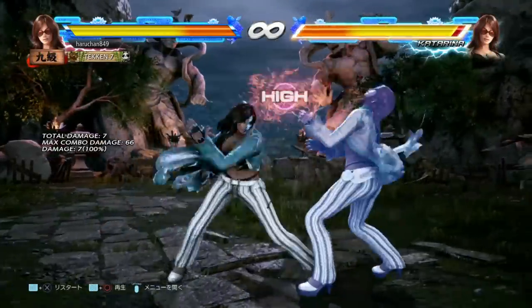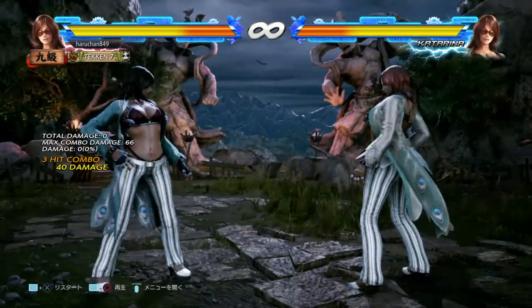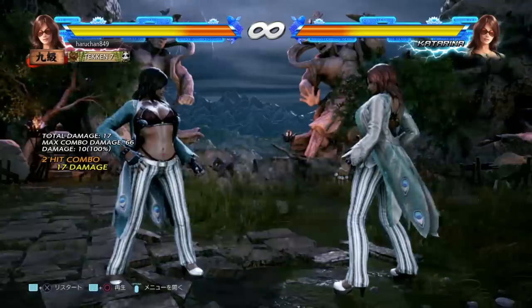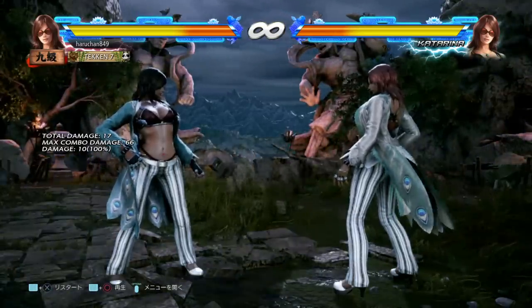I'm going to start by talking about Jab Strings, and this might actually be the most significant buff you've got — it's very, very good. The first thing you need to understand is that this is your 1-1, and it's a 10-frame block punisher for Katarina. It's unremarkable for that, except for the fact that it has a bunch of really good extensions.